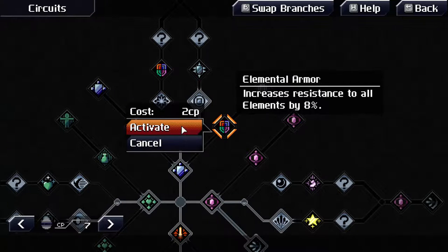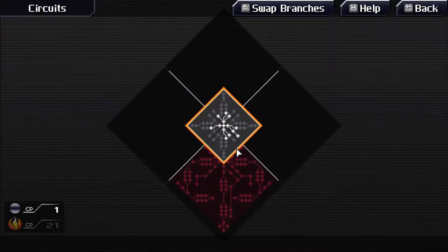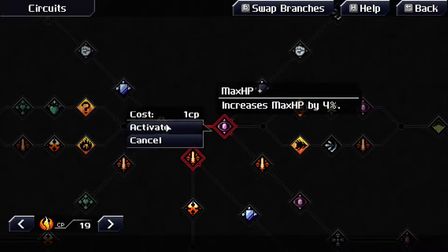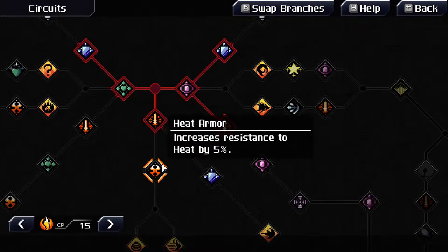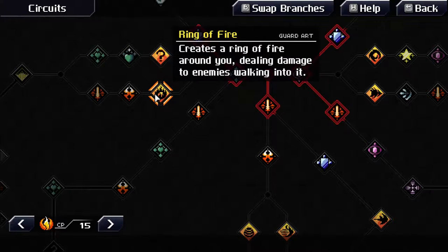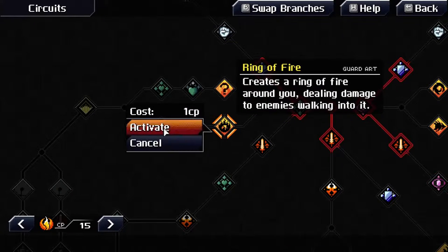Increases resistance to all elements — that could be useful. We can use defense, and increase the attack by six percent. Good, good. Now we have heat. Look at all this I can do: defense, more defense, attack, resistance to heat. I want a ring of fire. Creates a ring of fire around you — that's pretty cool, I think I'll choose that.